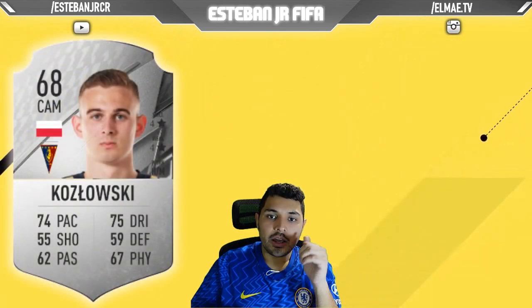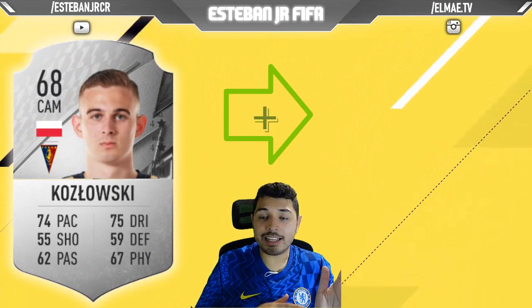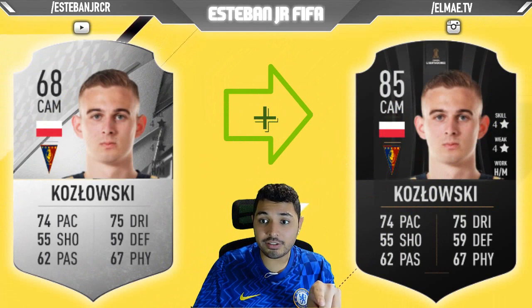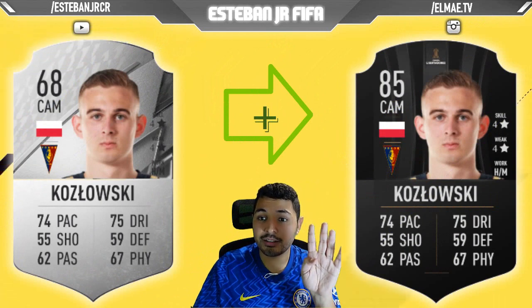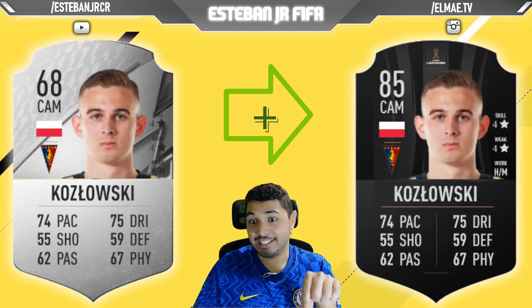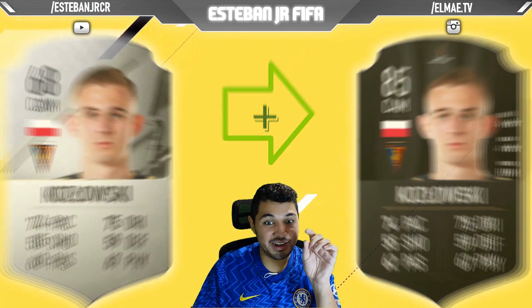Next we have Kolowski. He's a 68 and he can scale to an 85. I just want to show you the skills and the weak foot — he has 4 stars in both. To be honest, maybe I will sign him. His stats and those stars are good.